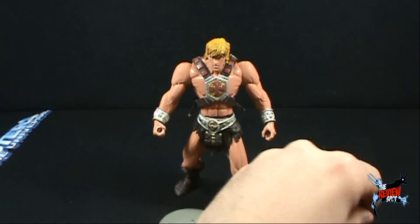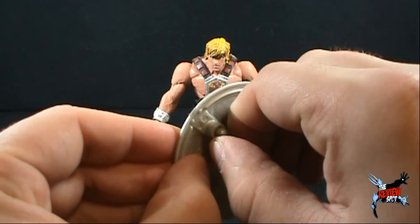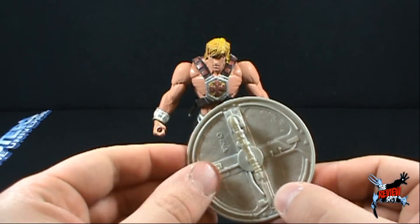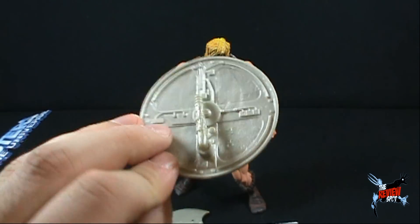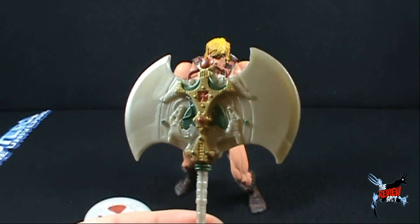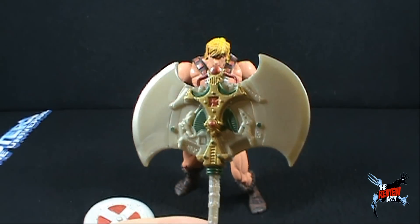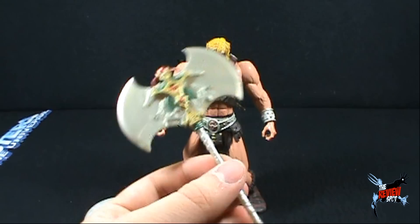Let's have a look at some of the accessories that He-Man comes with. First, let's have a look at his shield — He-Man's trusted shield, which was also made in China. A neat classic update to the original shield. We also have an axe — and the shield, if you look inside there, has the He-Man crest as well, with some nice gold and a slight green in there. It's quite a substantially large axe, which I like.